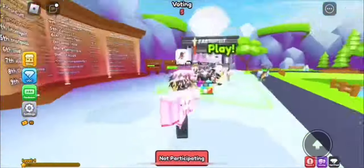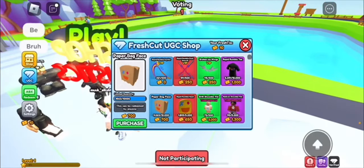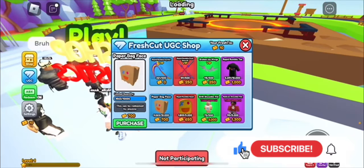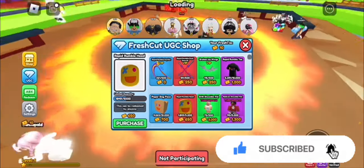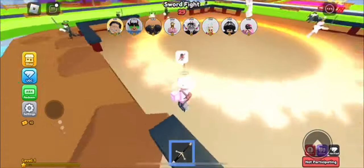Hey everyone, welcome back to the channel. In this video I'm showing how to get the Rapid Rumble paper bag face and head in the Rapid Rumble UGC event. To get these you need 700 tickets to buy the paper bag one and 650 to get the face.